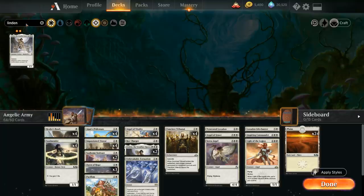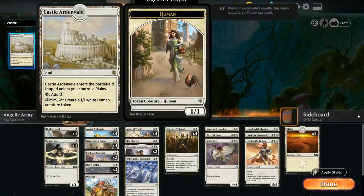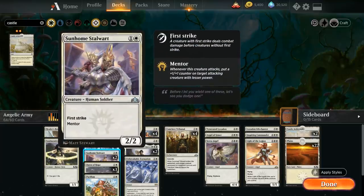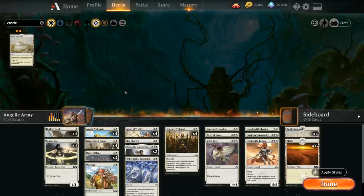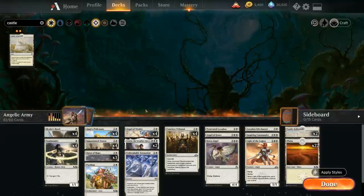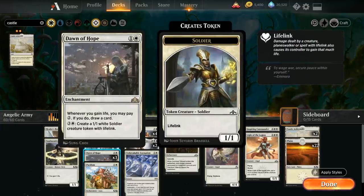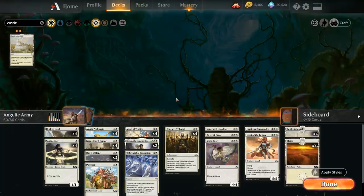The final rare — low priority — is two copies of Castle Ardenvale as another mana sink alongside Dawn of Hope. For four mana and tapping the castle, we make a 1/1 white human creature token, giving us staying power against controlling decks or something to do with mana when flooding out. We just cut two plains for the two castles. To make room for the other rares, we cut two Sunhome Stalwarts, one Roc Charger since we have plenty of evasive creatures, and one Loxodon Life Chanter — since Dawn of Hope now fills the late-game mana sink role better.